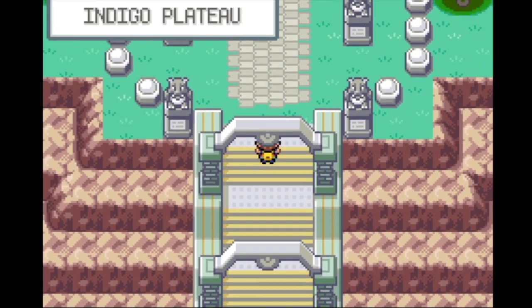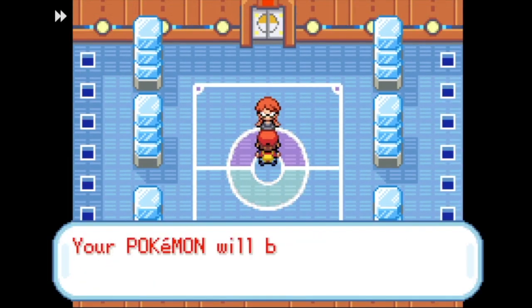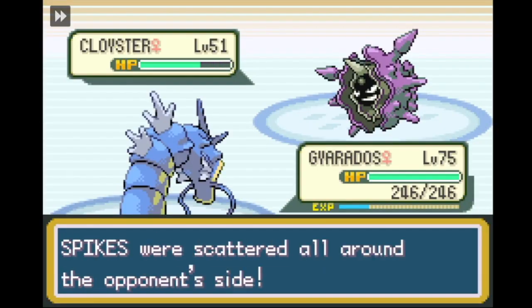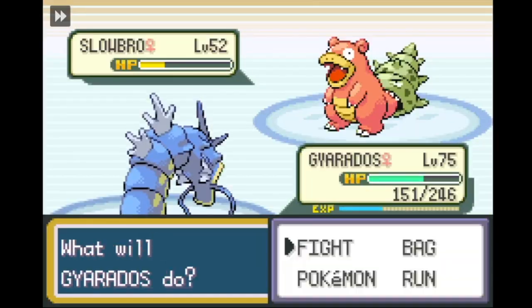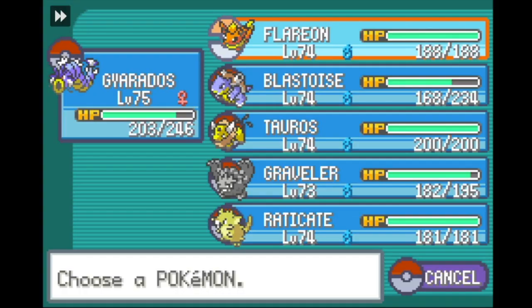We finally get to the Pokemon League and are greeted in our first battle by Lorelei. The strategy for Lorelei is pretty simple — we're going to use Tackle. A lot. It does pretty well, and it does so well that we decide to do the same thing against Bruno next battle. Lightning strikes twice and it works there too.